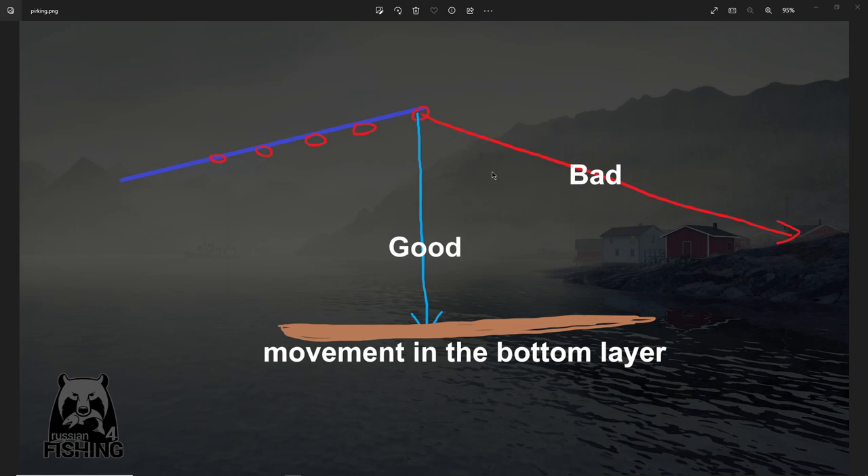The best thing you can do is very simple. Throw a small cast out — 10 to 15 meters, depending on how deep it is — and then let the lure go to the bottom. Then you are always vertical, straight down, and you can do perking.